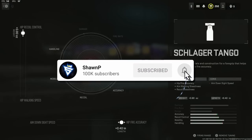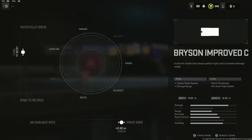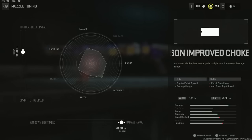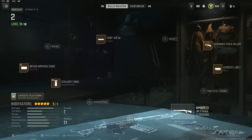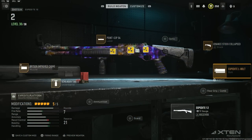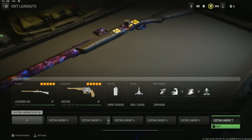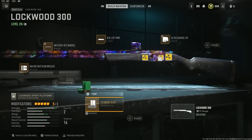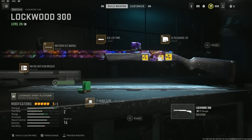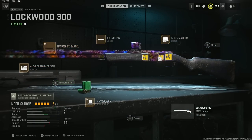If you guys actually want my shotgun loadouts — I don't know why you would — here it is. For this build, we maxed out the hipfire accuracy, maxed out the damage range as best we could without losing mobility, and these two attachments are for sprint-to-fire speed and mobility. For our primary, maybe I got it wrong — if you guys know a better shotgun let me know. We have the 12-gauge to make it shoot like a sniper or pistol instead of buckshot.